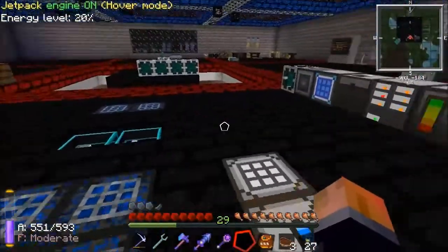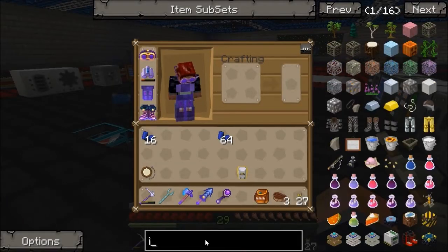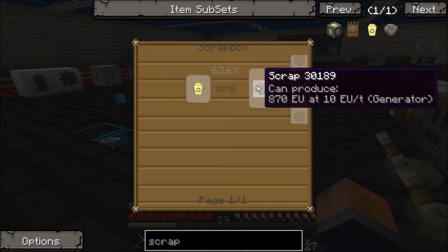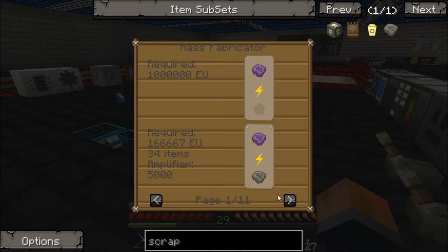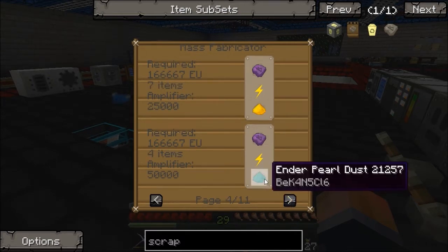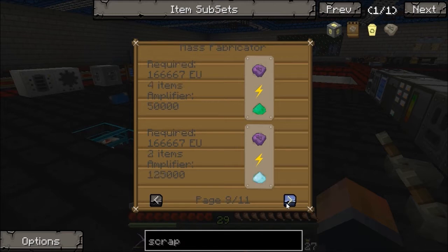We've got that now and we can start making some stuff. There's a lot of different things you can use. Let's look at what scrap is used in — that should show us all the options. I want recipes for the matter fabricator — so 35 scrap amplified enough to get one UU matter, but you can use other stuff. Depending on what spawners and grinders you have, you can use stuff that's a little bit easier to produce. I think I'm going to probably produce scrap though, to be honest.